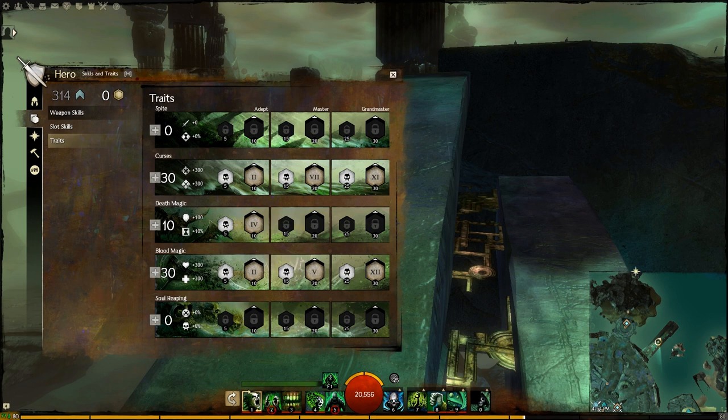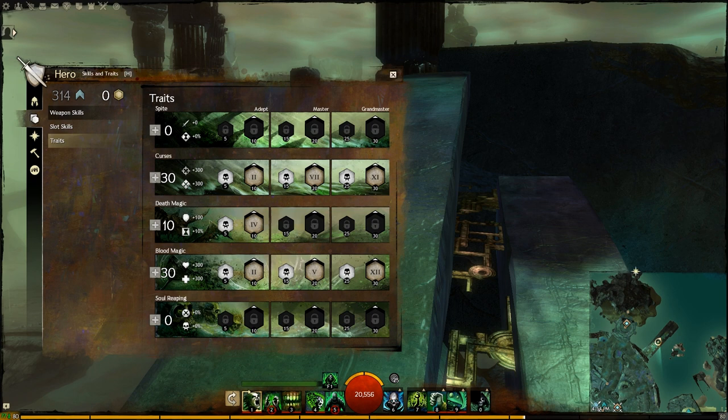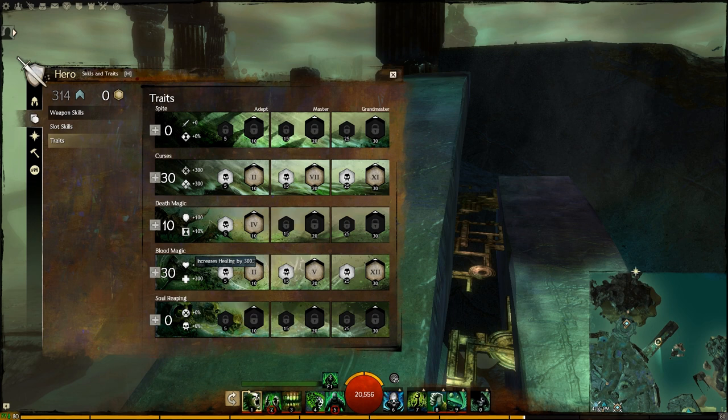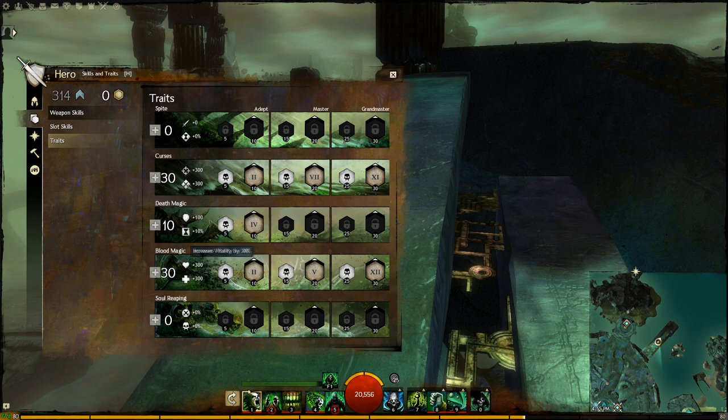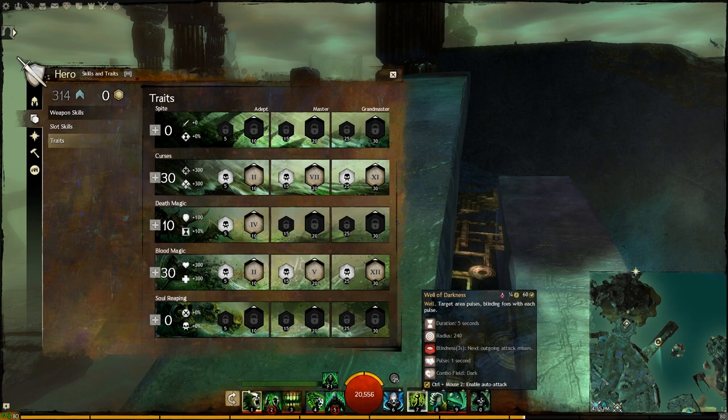If we look at the other Death Magic traits — minions, vulnerability, staff skills recharge faster (we don't use staff much), lose a condition/gain retaliation when disabled — we should stop there. We still need more survivability and there is no more damage to gain. We move to Blood Magic, which has Vitality and Healing. We only have 1 healing skill, but Vitality is not bad, and we have Regeneration — you can blind, blind, blind and regen while healing extra.